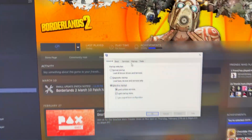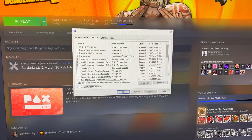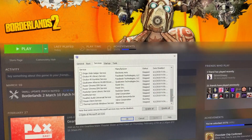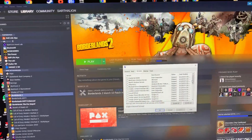Here's your msconfig services. Wow. Everything is disabled except for Steam, which has to be enabled. That's it. I'd appreciate a fix.